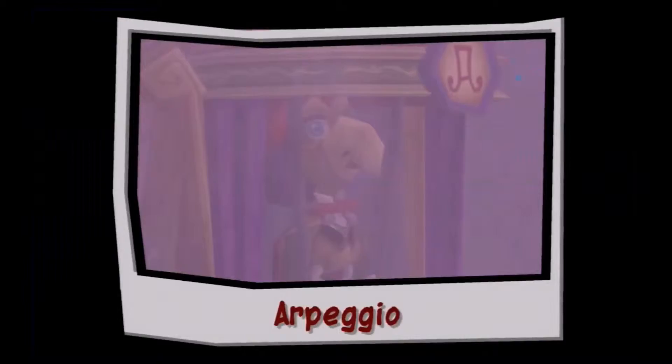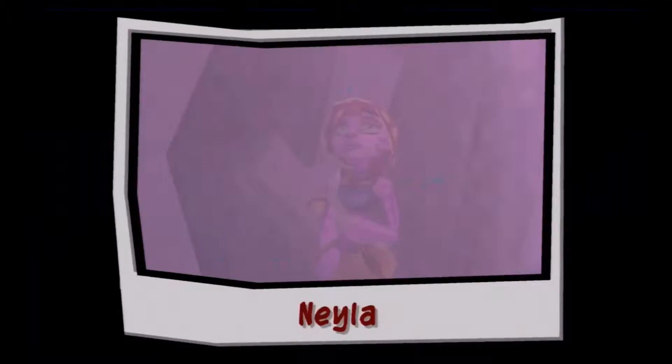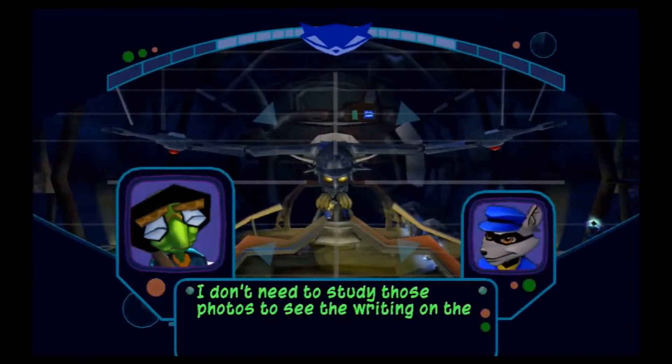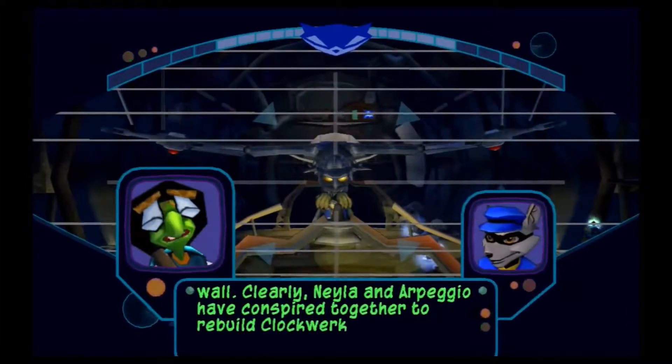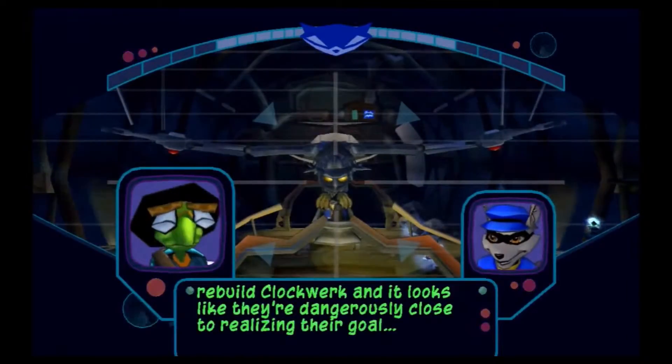Hazy photo of Arpeggio right there - that seemed to clear up. There he is. The mastermind behind this blimp and the source of all our problems. I'd say she's the source of all our problems. I can't believe it! She must have been working with Arpeggio all along! Plot twist! I don't need to study those photos to see the writing on the wall. Clearly, Nila and Arpeggio have conspired together to rebuild the network, and it looks like they're dangerously close to realizing their goal.